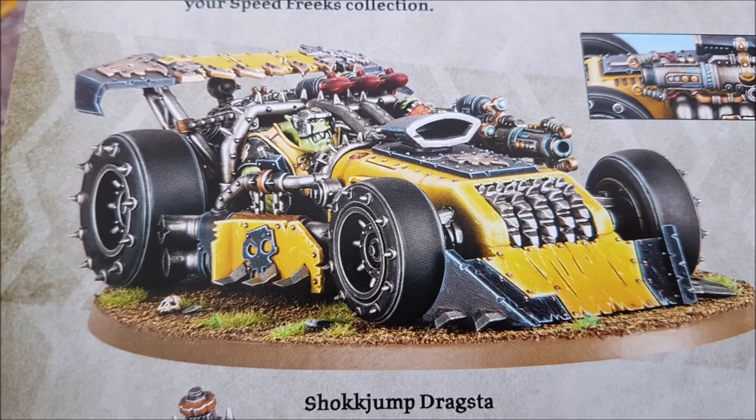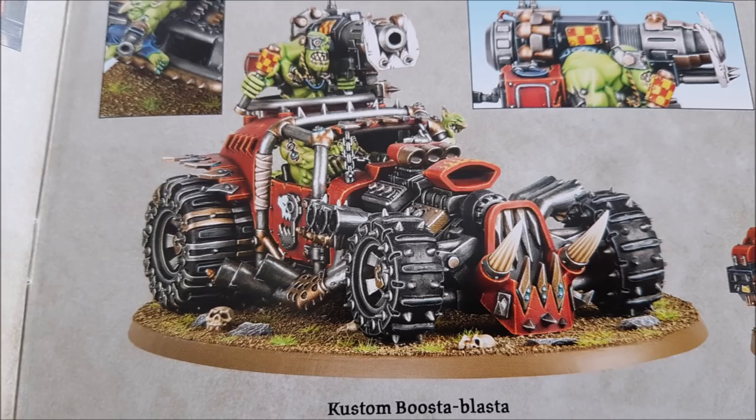The Shock Jump Dragster moves 14 and the Custom Booster Blaster moves 12. Apart from that, the remaining stat lines for both vehicles are the same. They've got a weapon skill of 4+, so these vehicles attack on a 4+ with four attacks at strength five. They're Orks — strength five, toughness six, eight wounds, leadership six, and a 4+ save. The Shock Jump Dragster is six power, probably around 90 points before guns, and the Custom Booster Blaster is five power, somewhere around 70-75 points before guns.